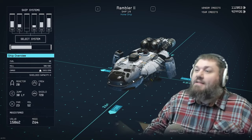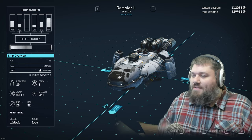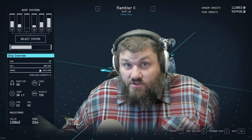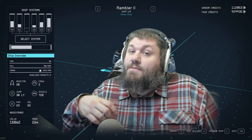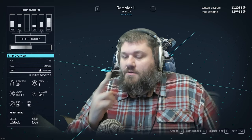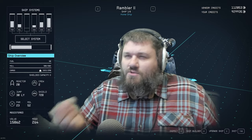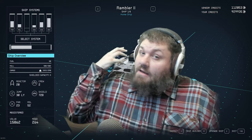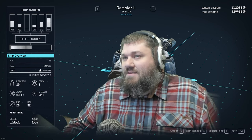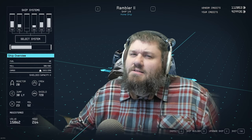Let's jump over and get into the build guide. This is the Rambler 2, about a 70,000 credit ship from New Atlantis — that's what I'm starting with. You can start with any ship since every single piece gets deleted. I'll call this an advanced shipbuilding guide. We're going to be using glitches: drop glitches, double drop glitches, rotation glitching. You will need an outpost landing pad to build the ship. There's no real way to do this at a spaceport with all the parts in place, so go make one.